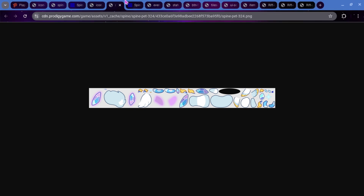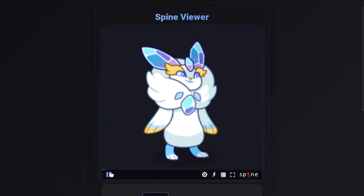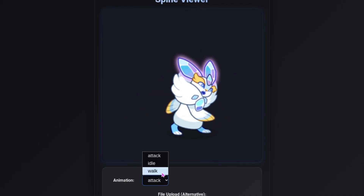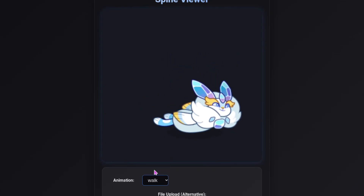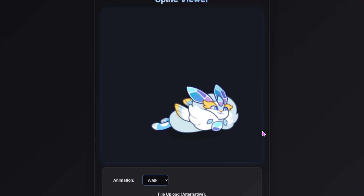We also have what I assume is going to be an evolution of Blizzard — this would be after Blizzhaired, the third evolution in the chain. Here's the icon, this is what the spine looks like, and here is the sprite put together. The attack animation looks kind of cool and does look sort of like Blizzhaired. The walk animation shows it sliding on its belly, which I think Blizzhaired does as well.